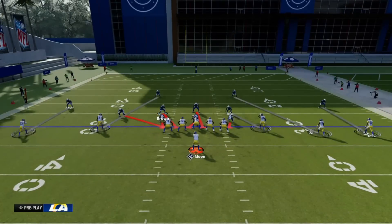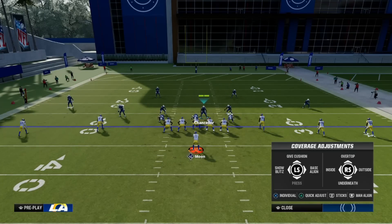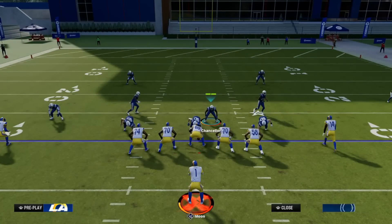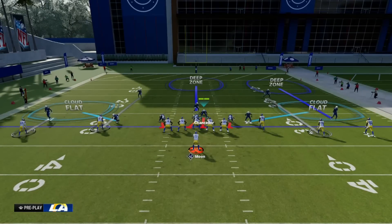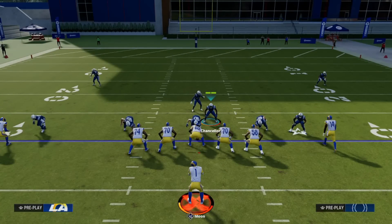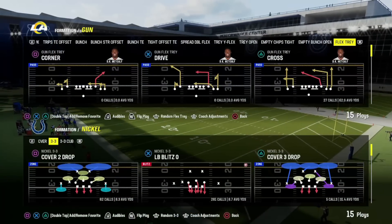You have a blitzing DB and a loop coming from the other side, which makes it very difficult for your opponent to get comfortable on offense. The best part about this formation is that you can take everything on the field and adjust however you want — it's going to be disruptive and stop your opponent from being comfortable in the pocket. You can send the blitz and coordinate your adjustments with whatever blitz you're running, then switch up and go full coverage to clamp down on anyone. If you guys haven't started using Nickel 3-3, it's one of the best — if not the best — defensive formation in the game currently.